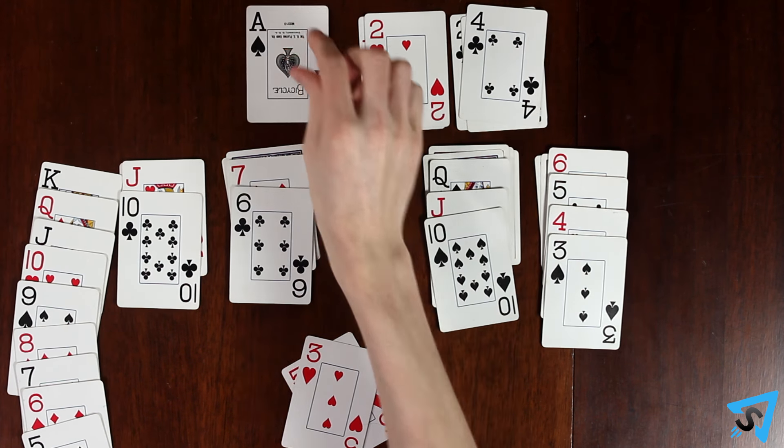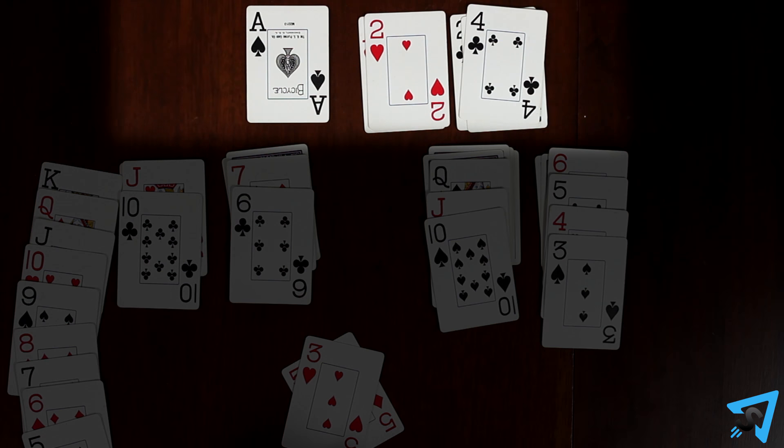Aces are the only cards that can be played up top above your starting seven piles. You may play cards of matching suits on top of ace piles in a single pile of ascending sequential order — ace, two, three, four, all the way up to king.